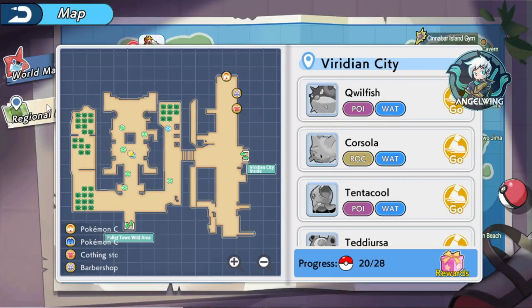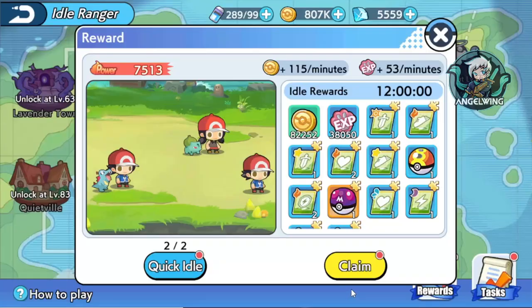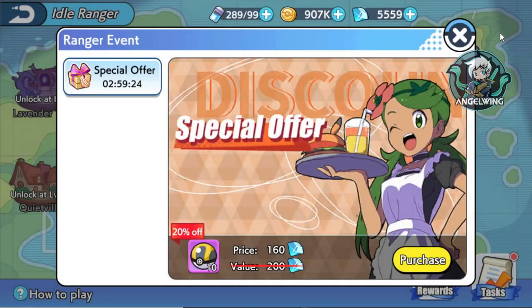If you open the world map, you are going to see that in every single area we have a different kind of legendary. I really like that we are going to get all of the birds, all of the red-eyes with Steel Regirock, and all of the dogs — Entei and Raikou. I hope there will be any other map. Also I am going to defeat Brock as I told you. There are also some pieces from here — you have to send some Pokemon on patrol and you get some gifts.